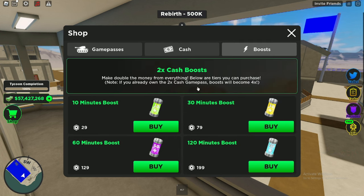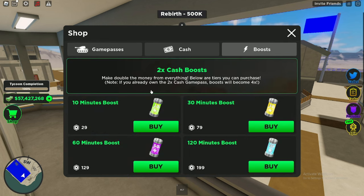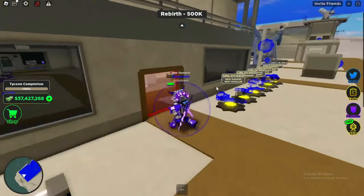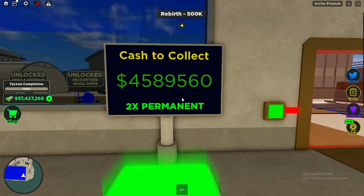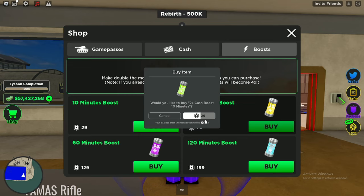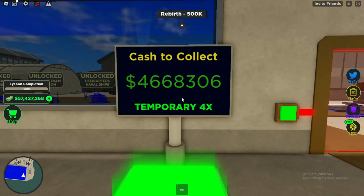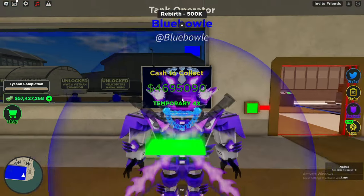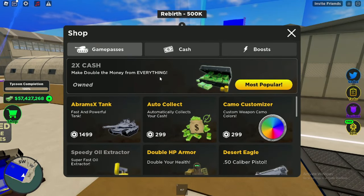Next, if you do have Robux and are willing to spend money on this game, check out the boost. If you already have the double cash, you can actually stack the boost on top of it. As you can see, I have the double cash so I have a 2x permanent boost. If I buy the 10-minute boost for 30 Robux — and I've purchased that — it actually just multiplies onto the double boost, so I get a temporary 4x. It's not permanent obviously because it's just a boost, but the 2x is permanent since I bought the double cash boost.